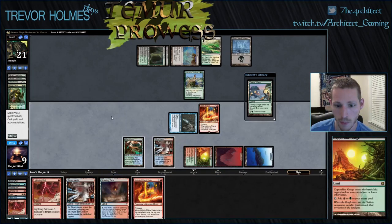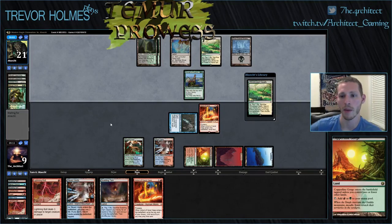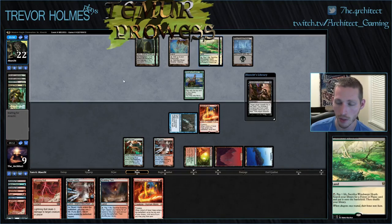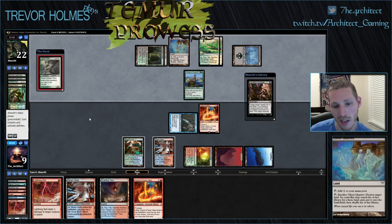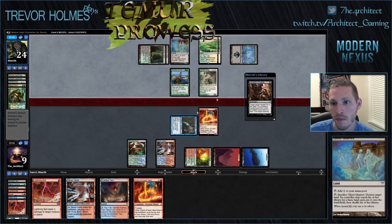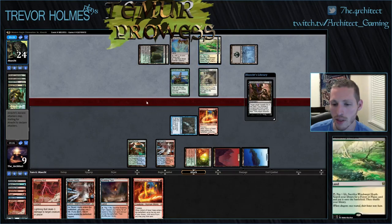We're in a pretty bad spot. He might be interested in just suiting up his Courser with the Vampiric Link. He drew Treetop Village, didn't play it because he played Windswept Heath off the top of his deck. He's got access to two shuffles, the Vampiric Link, and a Death Cloud. Another Kitchen Finks — come on. Yeah, I can't fight all this life gain. Kitchen Finks is pretty good. We're holding these lands just because we want stuff to discard, though it looks like he's just going to make us discard the rest of our hand.